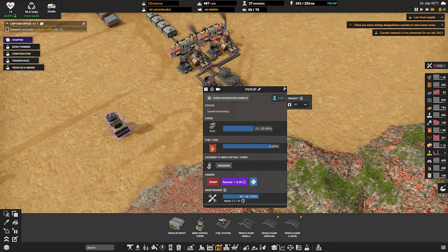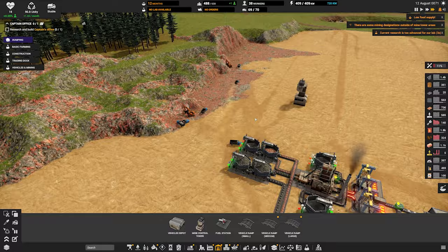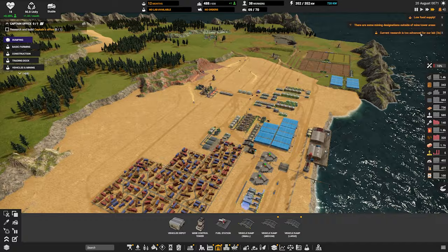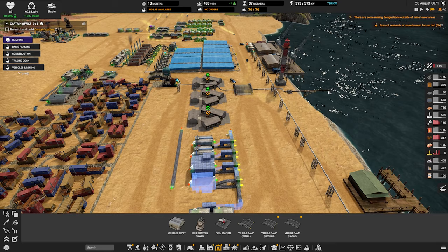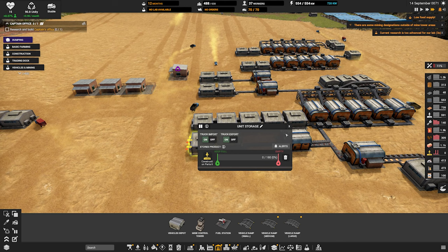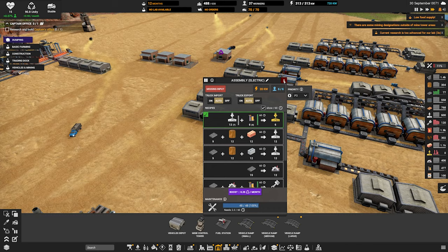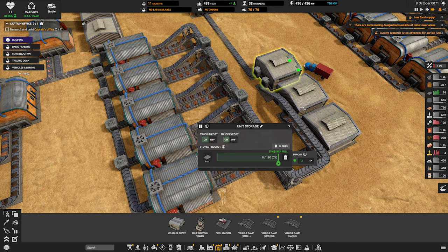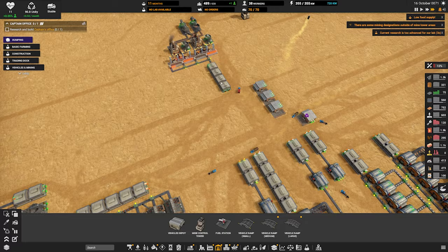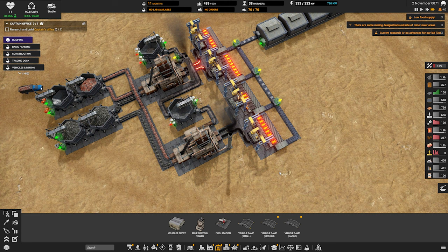That's a lot of trucks on standby. Current research to advance — why are we not building this? We're good on construction part ones but not on construction part twos. These construction part ones are coming in now. Missing input, missing input — we're missing iron plates still. We really need to ramp up our iron production even more. There's a continuous flow of iron now.